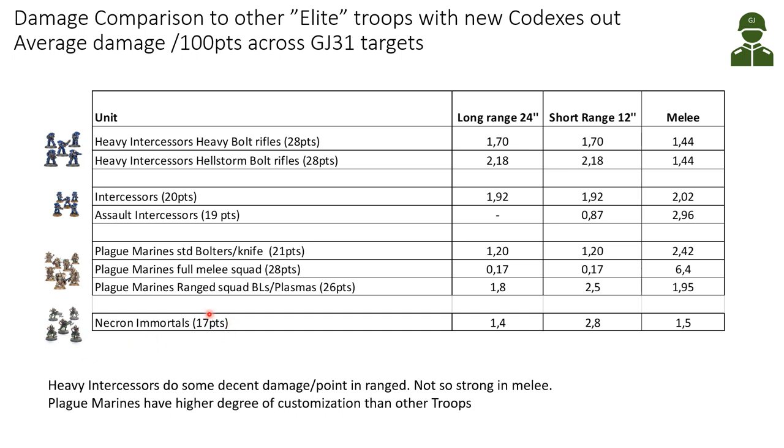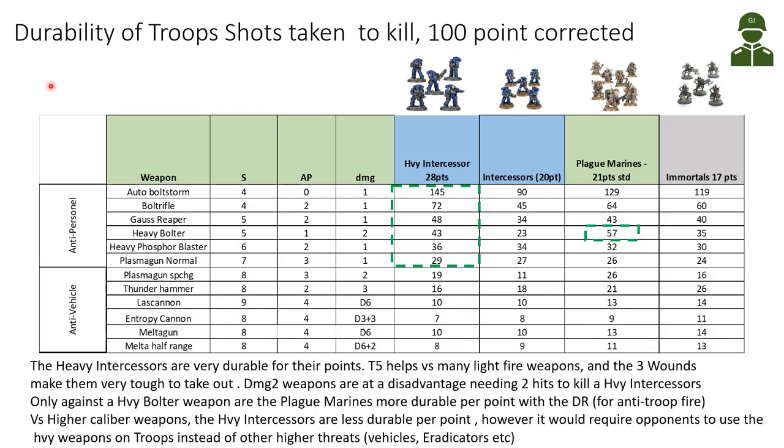I've also added Necron Immortals with gauss weapons at 17 points - not quite as costly as some other troops. They have good short-range damage in rapid fire range but are not strong in melee. To summarize the damage section: Heavy Intercessors do decent damage per point at range and melee is not their strong point, while Plague Marines have a higher degree of customization than most other troops.